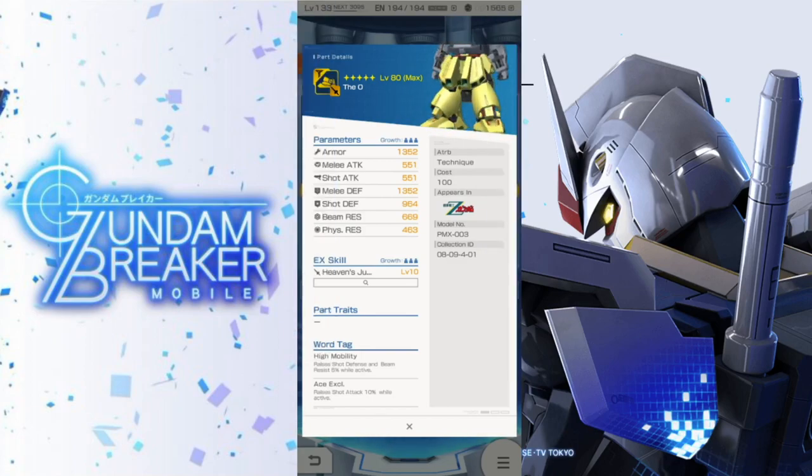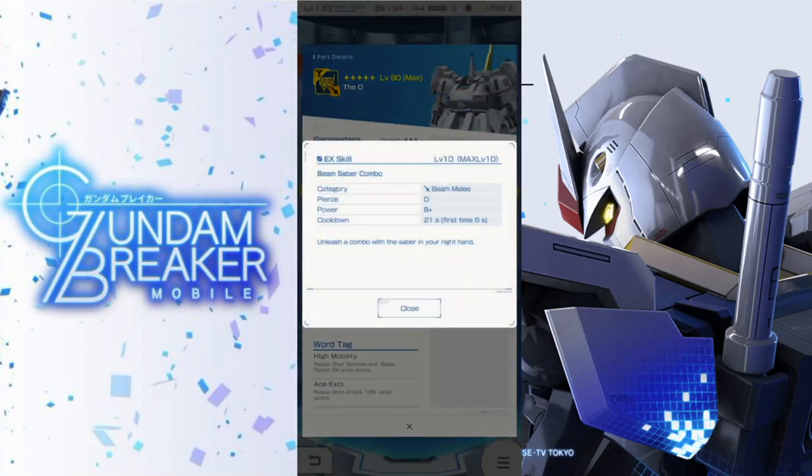The head — I don't really need the shot attack, but the legs are looking really good. With the backpack you're going to have some pretty average stats all around and another EX skill: beam saber combo, D in piercing, B plus in power, first use at 6 seconds. Nothing really too spectacular — just a basic beam melee oriented EX skill.